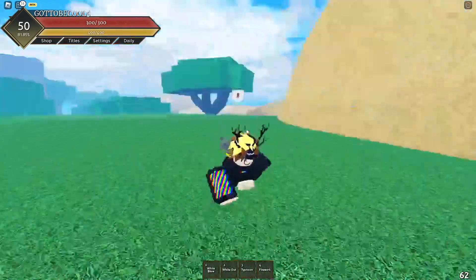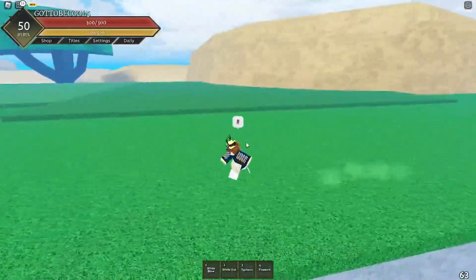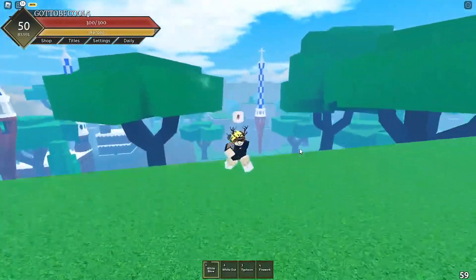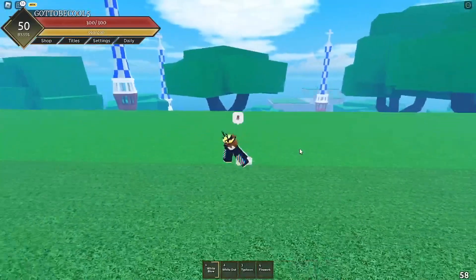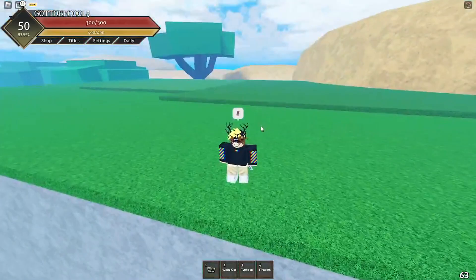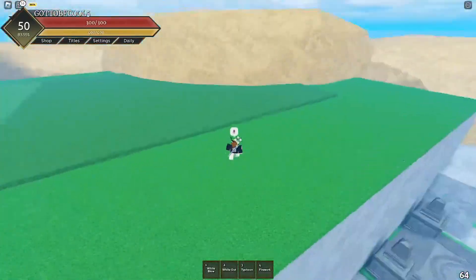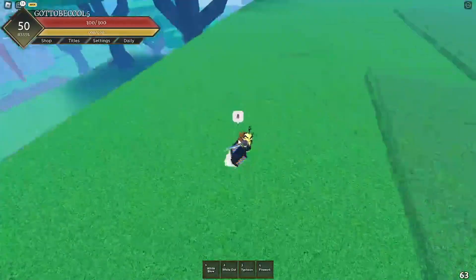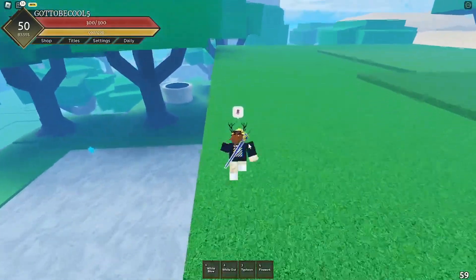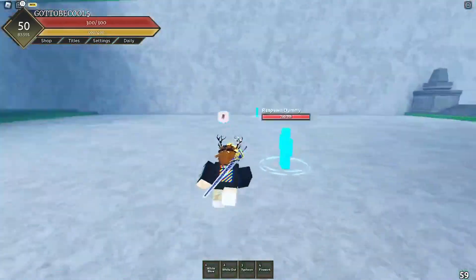Welcome back to another video. We're back on Fruit Battleground. In this video I'll be showing combos for smoke. Smoke is pretty underrated, not gonna lie. Most people are using Gura, Zushi, Hei, Pika, Mira — those are the metas because they're all legendaries. People use smoke with like Bitter or Sand, Dark, stuff like that — people don't use them as much. But yeah, I'll be showing you guys smoke combos.